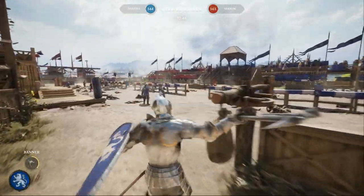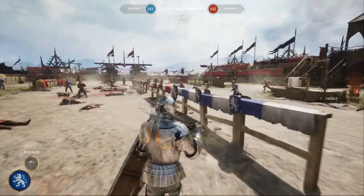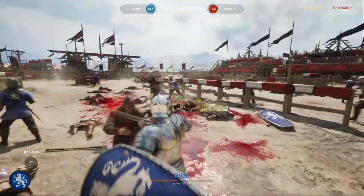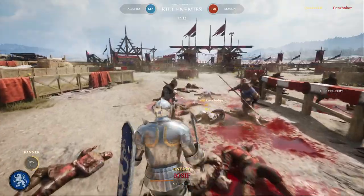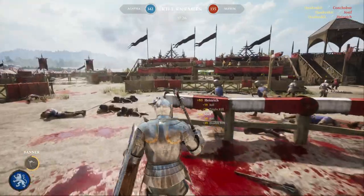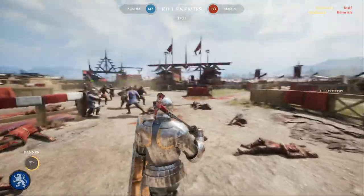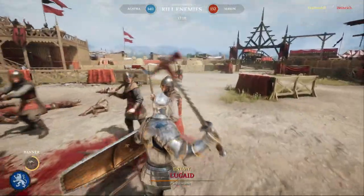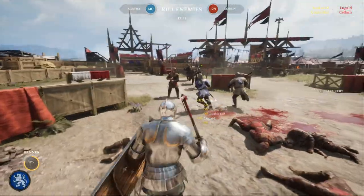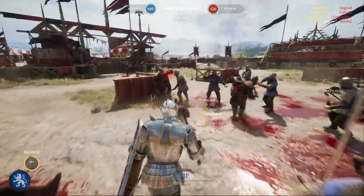The guardian is also slow, but the good thing is you can withstand much more — so basically this is your tank. A war hammer or axe going to the head is going to be devastating, and a blunt blow to the head is a crushing defeat. The guardian varies with the officer because the officer is quite versatile, but this one is not — you only have a shield and there's no point in throwing stuff.